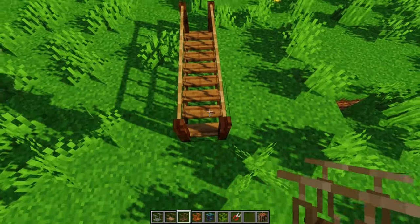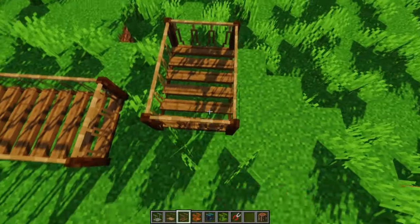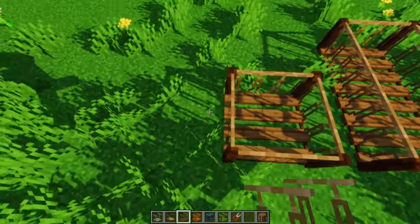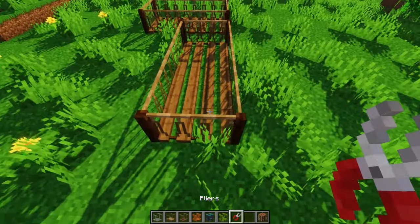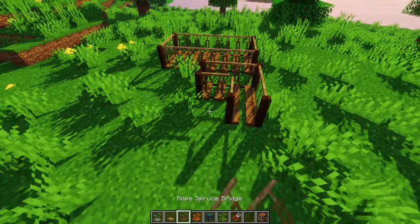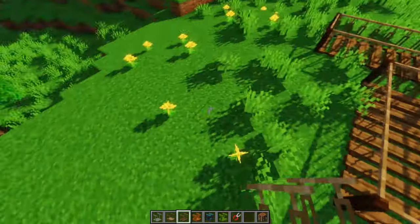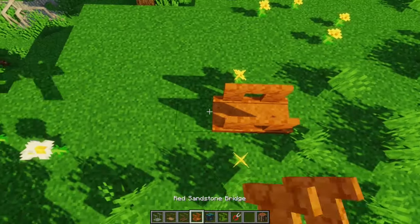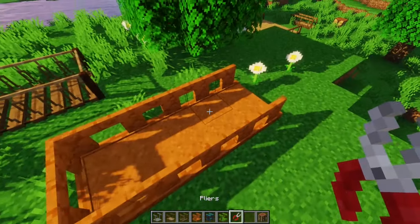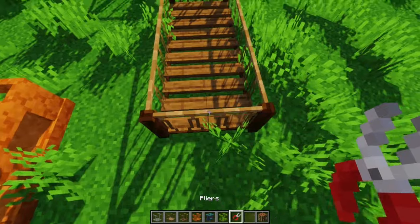There is one small thing about this. If I place the bridge facing this way, see how it places the base part. Now if I place it facing the other direction it changes, because of the way you are facing. So there is one issue: if you make a bridge like this and try to change the end here, it will think you want the bridge to start on this side. You always have to place it the way you normally would, or place the end part facing the correct direction and use the pliers to cut it down.